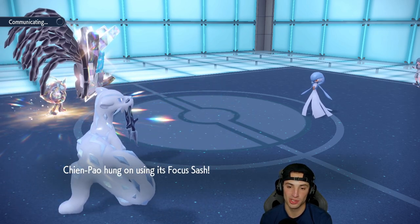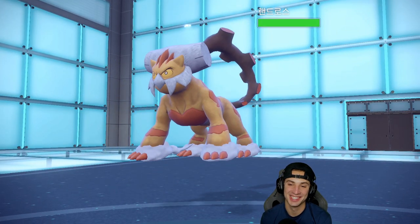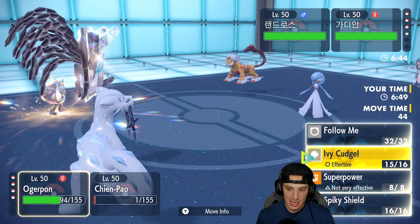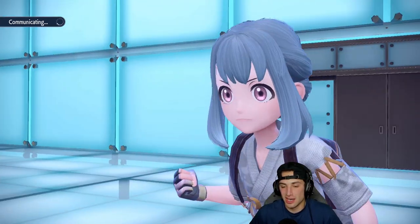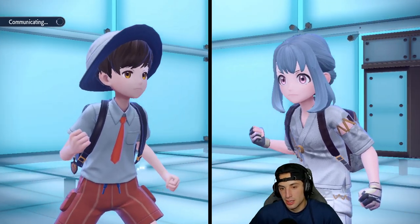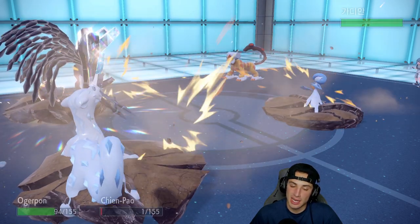We get rid of the Pachirisu — love it. Whenever I hear 'squirrel' it reminds me of Dug from the movie Up. Then Landorus comes in with a nice Intimidate. I'm going to keep using Ivy Cudgel but put it into Gardevoir, and throw Icicle Crash into Landorus — maybe he doesn't Terastallize, or maybe he Terastallizes flying and we still deal huge damage. We have strong Pokémon in the back end, and if I get KO'd I'm kind of okay with it — Dragonite and Iron Hands can finish things off.